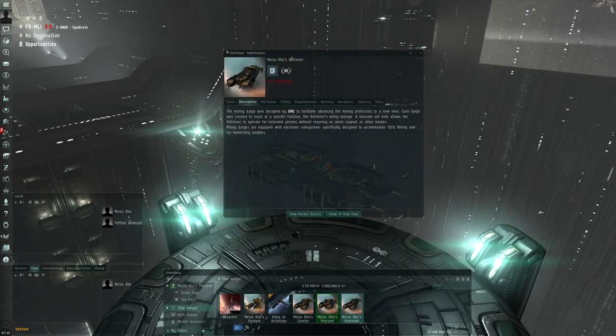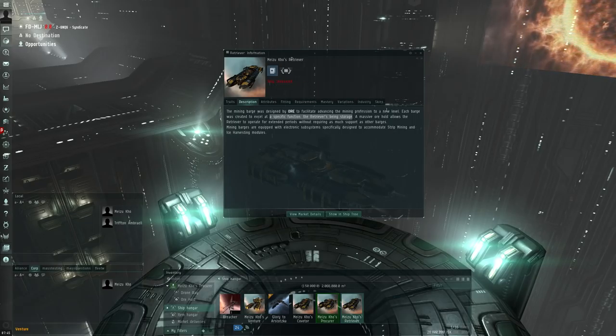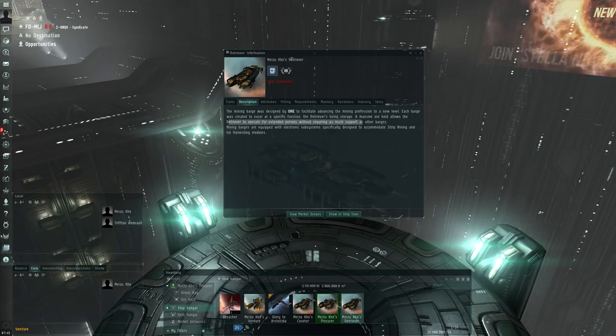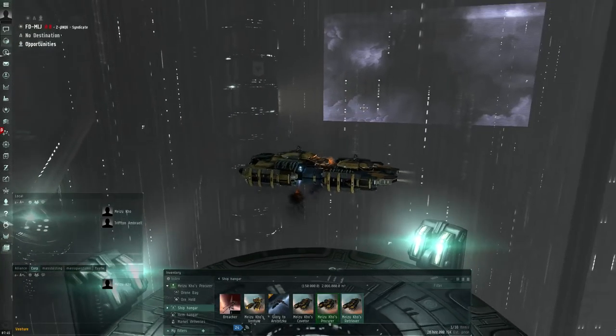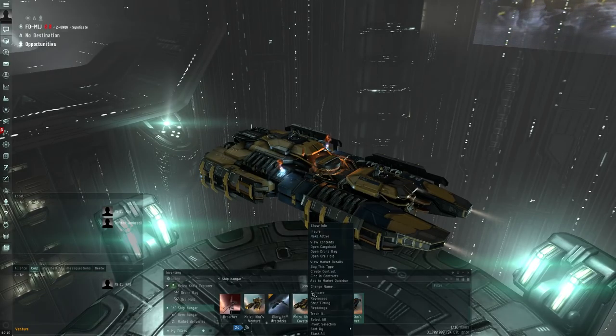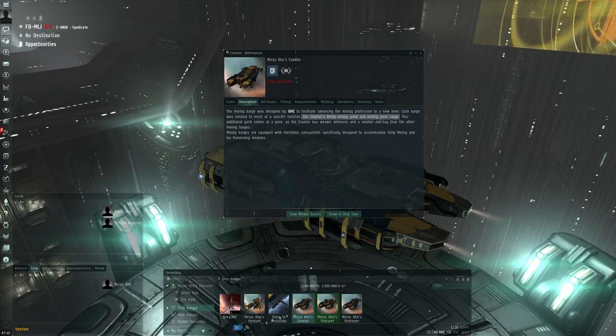We can do the same for the Retriever, which is next in line when it comes to size. The specific function for the Retriever is storage — it has a huge ore bay and its focus is on being able to operate for extended periods of time without requiring support. And then finally we have the Coveter, whose function is mining yield and mining laser range. This comes at a price, as the Coveter has weaker defenses and a smaller ore bay than the other mining barges — this is definitely what you want when you're in a fleet.